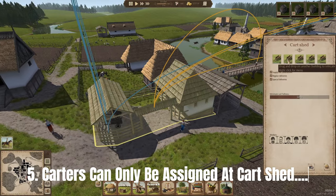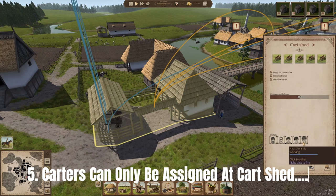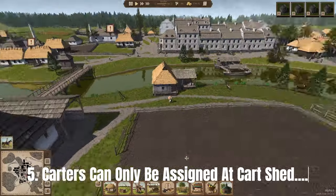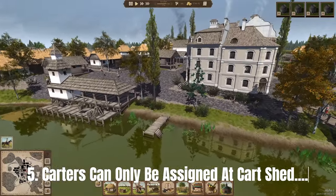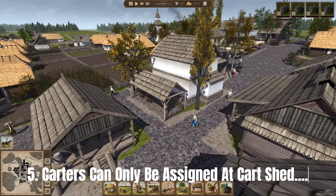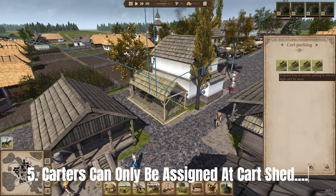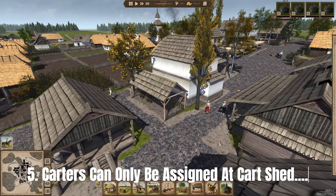Something I learned at a much later stage is that it's important to have cart sheds so you can assign carters. Carters can transport much heavier, bulk items. For example, at the brickworks where you move large quantities, you can assign carters specifically for that production building.